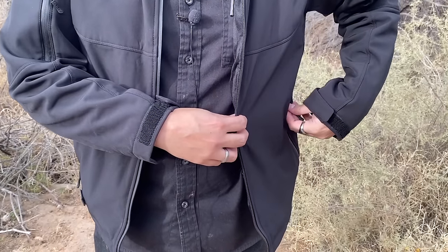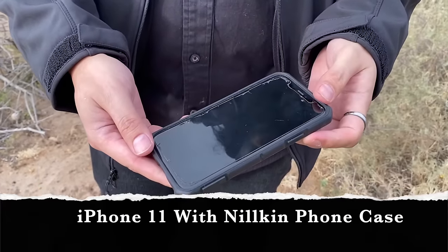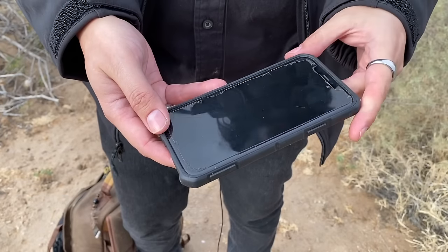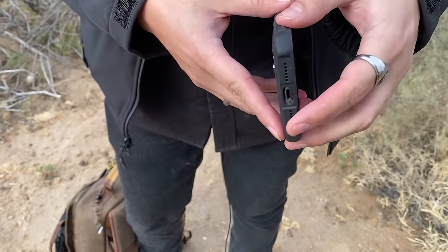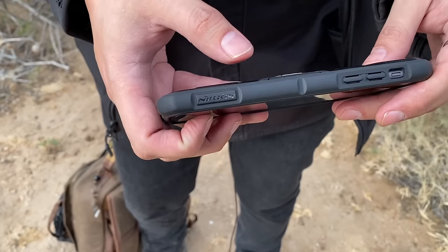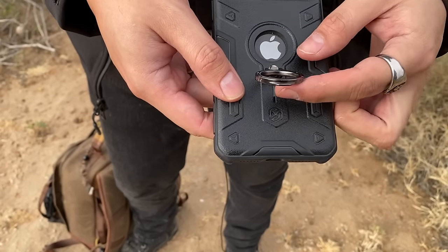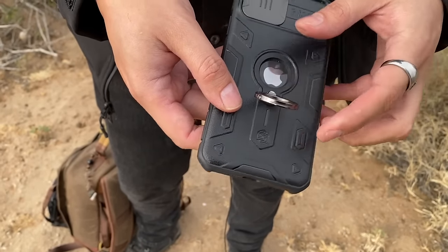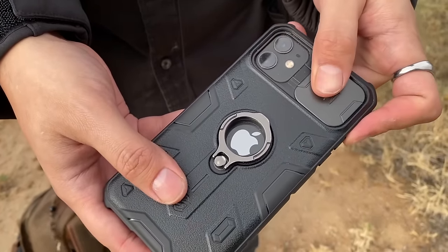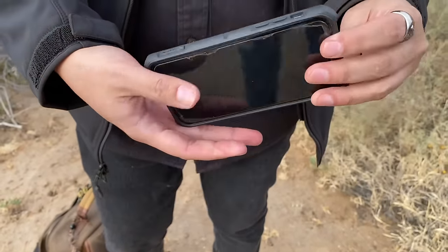In my left side pocket it's my phone — iPhone 11. I know you can see all the cracks and stuff, but the case is from a brand called Nilkin. I think the name is Defender. It has a little ring for your finger to keep it standing when you're watching YouTube. And then it has this little lens cover — that's the only reason I got it for.